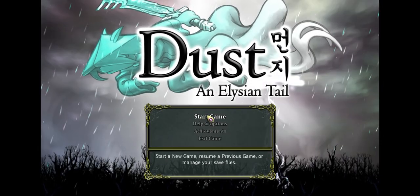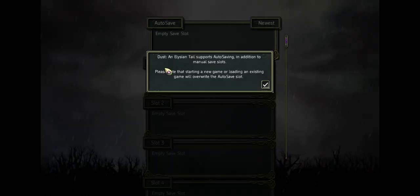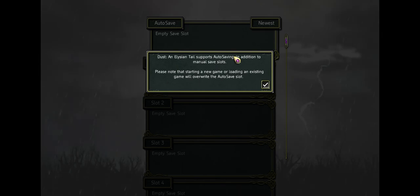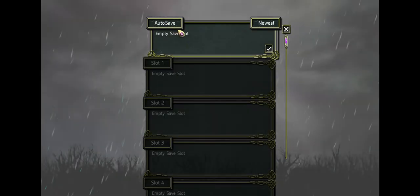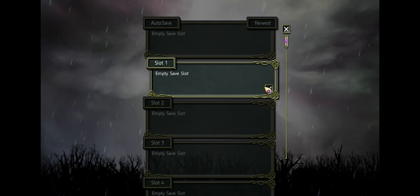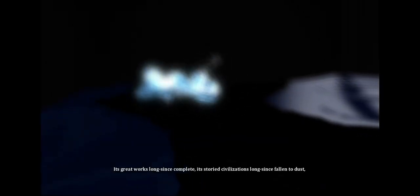Now to the main course — the game itself. Dust: An Elysian Tail supports auto saving in addition to manual save slots. Please note that starting a new game or loading an existing game will overwrite the auto save slot. We'll just start with this one — normal difficulty, why not. Here we go.